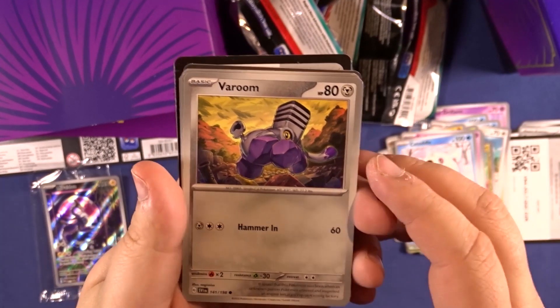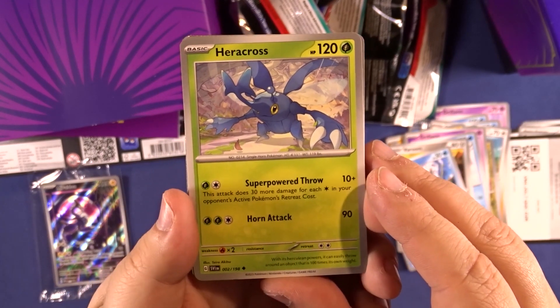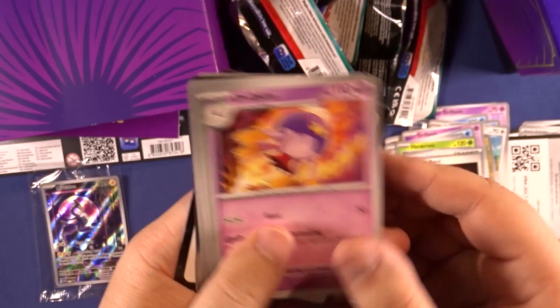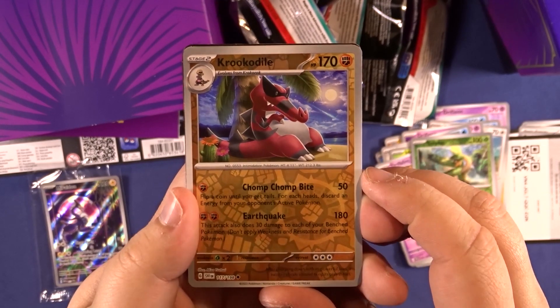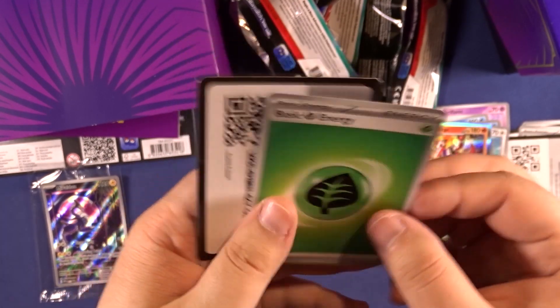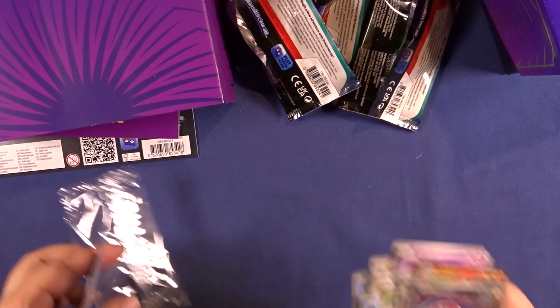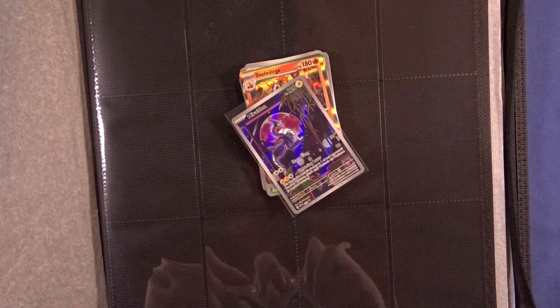We just opened and had a Farigiraf, a Magikarp — really iconic, I really like the Magikarp — a Heracross, a Defiance Band, a Drifblim, a Tropius in the reverse, a Krookodile, a Skeledirge. I think they added a lot of holos to fill that slot, because there were a lot of reverse holos but actual holo foils — there were not that many. At least we didn't pull many, and they were mostly worth it.